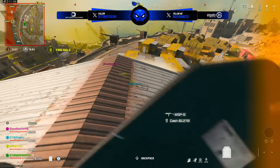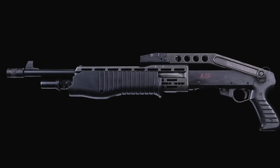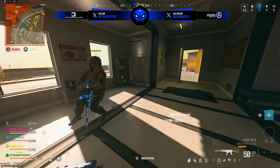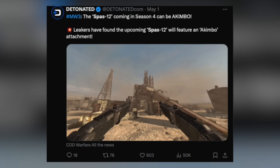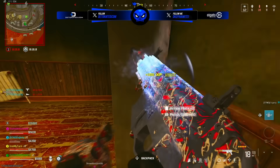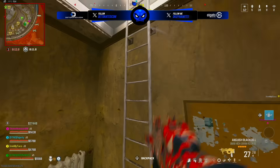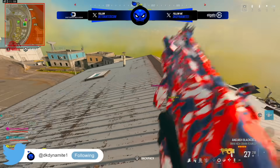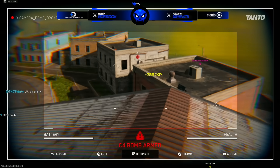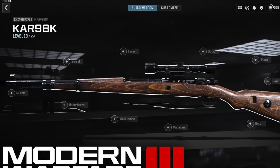As for the SPAZ-12, we talked about this previously — you'll apparently be able to use the akimbo attachment with it, which is going to be wild, probably better than the Lockwood 680s we just got. Dual wield shotguns are dangerous up close, and if these have more range than the Lockwoods they'll be scary in multiplayer and Warzone. The SPAZ-12 has already been leaked as a shotgun coming to Black Ops 6, so we may see duplicate weapons across the integration period.